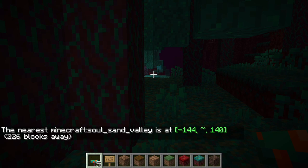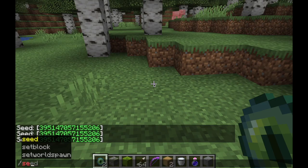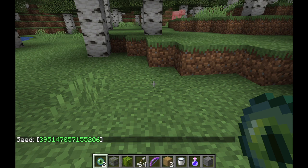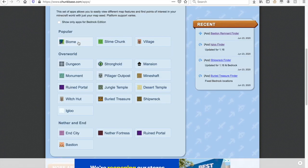This will give you the coordinates to the closest biome of that type. The next method only works for the Java edition or the bedrock edition. This method involves using Chunkbase, which allows you to use apps to find structures, or in this case biomes in a seed. Find the seed you are playing in — you can do this by typing backslash seed — then take the number and go to chunkbase.com and click on apps, then go to the biome finder.